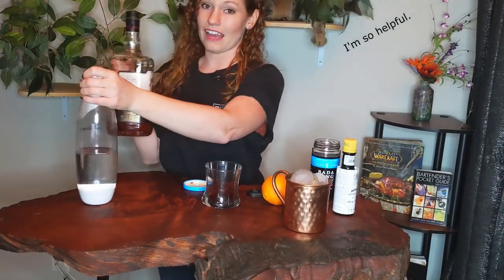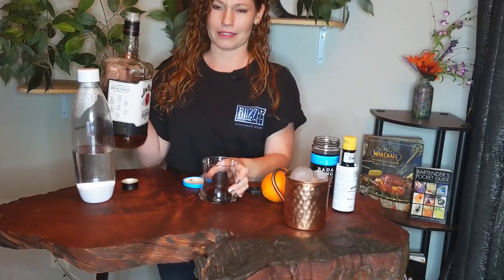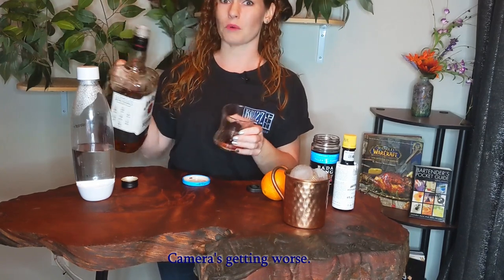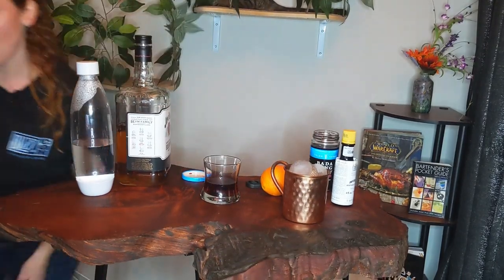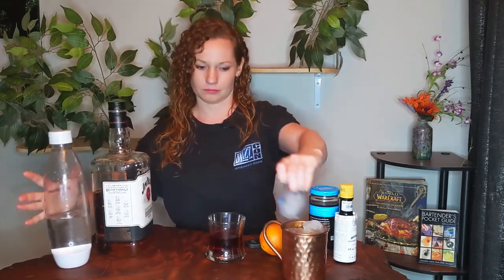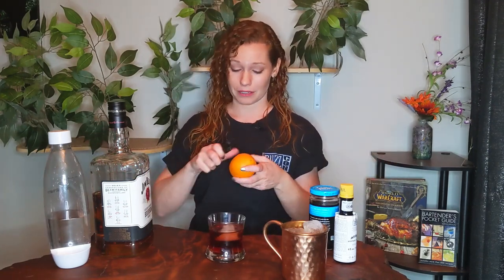A couple dashes of bitters. Then add your bourbon or whiskey of choice — typically a cocktail would be about two ounces, but I'm just gonna pour it. Looks good. Top it off with a splash of soda and an ice cube. Garnish with orange peel, orange wedge, orange wheel, whatever you like.